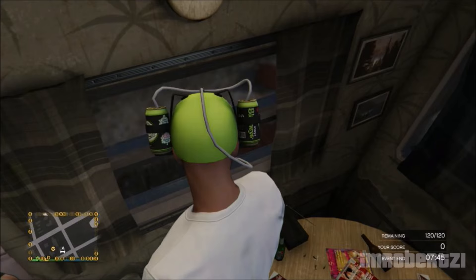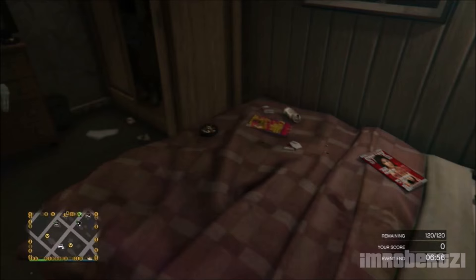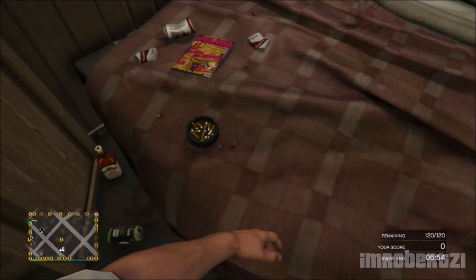Your character should glitch out and end up in Trevor's trailer. This glitch can be helpful when running from players, cops, or just trolling friends.